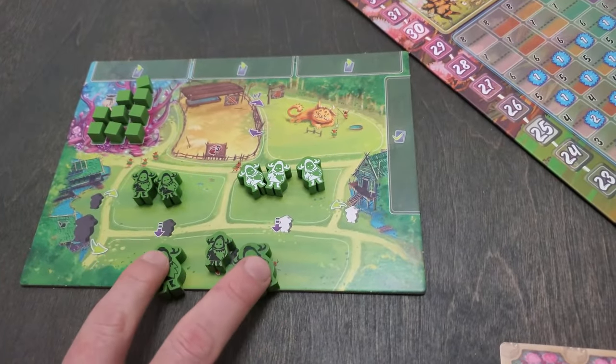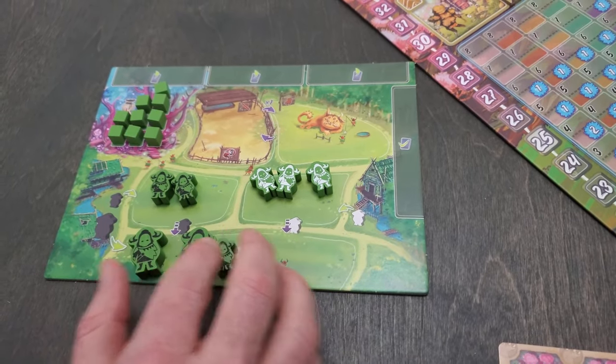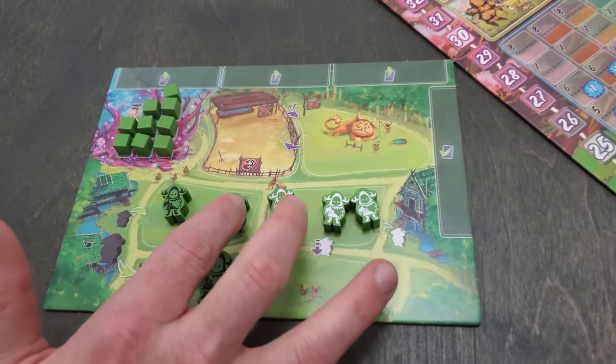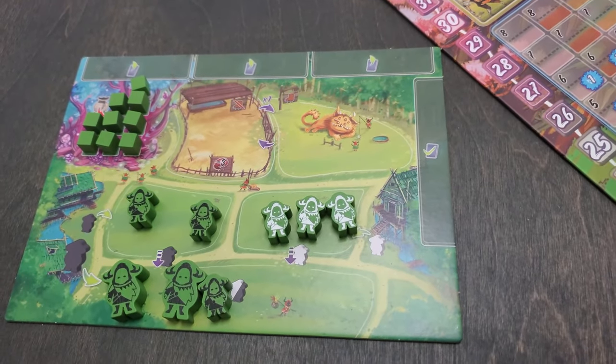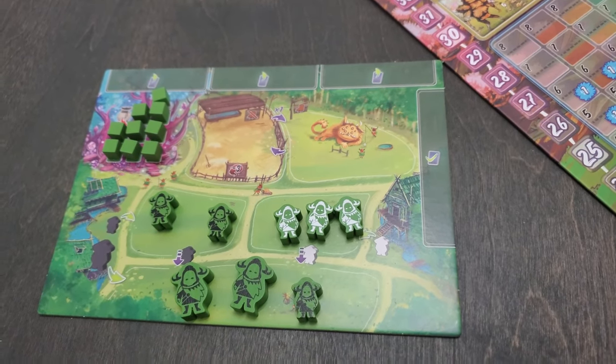You've got different types of workers. You have elders, and you have the little villagers here, the young ones. And then you have the veterans here, which are the white ones — they're little as well. I don't know why they didn't differentiate them as much, but the one with the white is the veteran. You start the game with two elders and one of the younger ones.